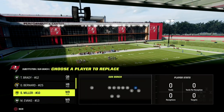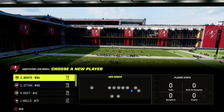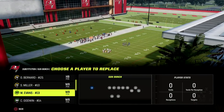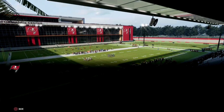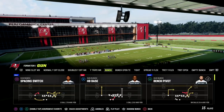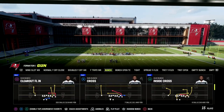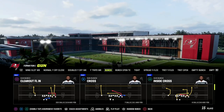What we're going to do is put a fast receiver or someone we like to use in the slot, and put our best route runner on the outside. In this case, that would be Chris Godwin, and then we have our backside receiver — we'll put Mike Evans over there. The play is Clear Out FLN, and this is a Cover 4 bomb, a Cover 3 bomb, and a Cover 2 bomb. We're going to show you how this can beat every zone in the game.